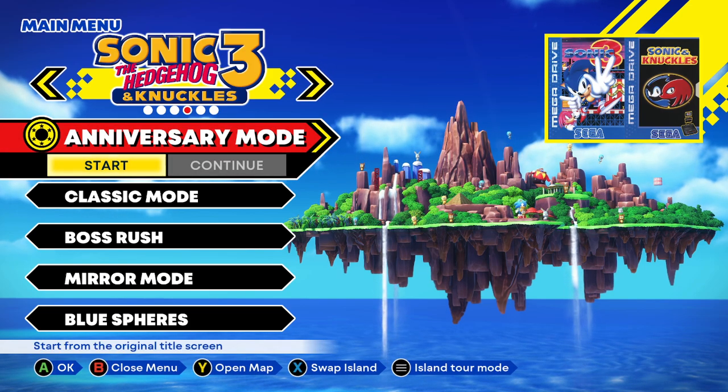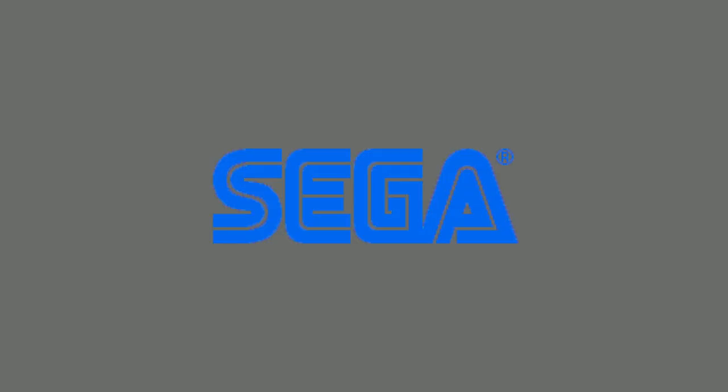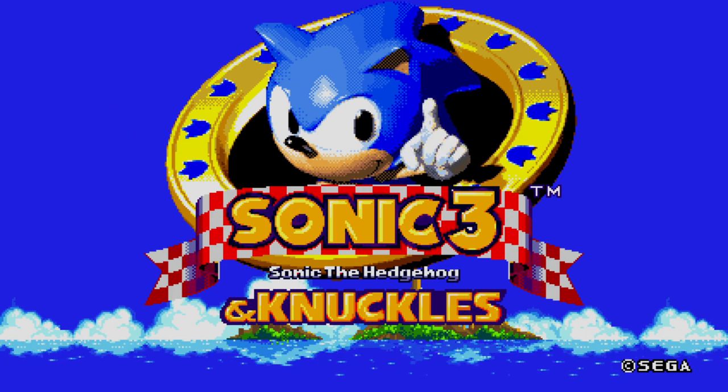What we're going to do is go to Sonic 3 & Knuckles and start. The first thing we need to do is wait for the main menu to pop up. You need to do this quite quickly. You want to press up, up, down, down, then up, up, up, up — so up twice, down twice, and up four times.